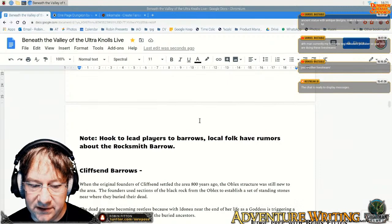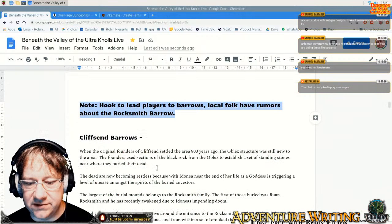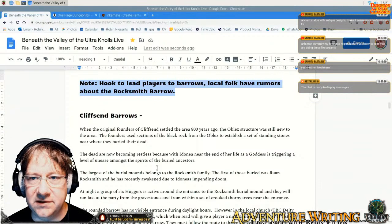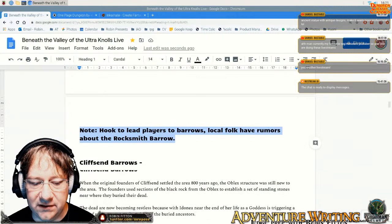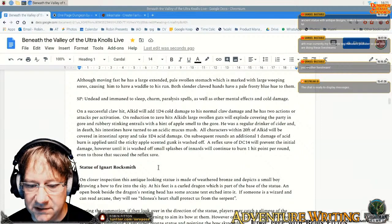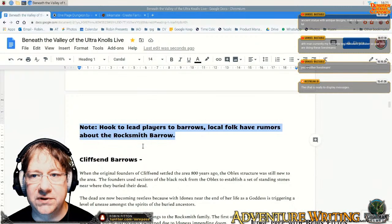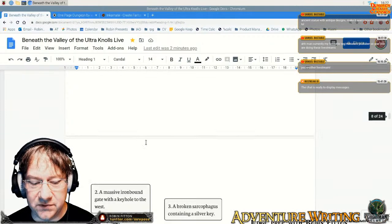I need this hook to lead the players to the barrows — the Cliffsend Barrows scene — to go and explore the Rocksmith family's tomb. The reason is because people are waking from the dead as they're buried, and the local villagers need some help. I probably need to create a local Burgamaster-type character that's going to suggest the players explore the barrows to try and put an end to whatever is causing the dead to wake. I'm not going to do that right now though, because I'm going to go and do the creature — the Correctionist — inside the Oblix.